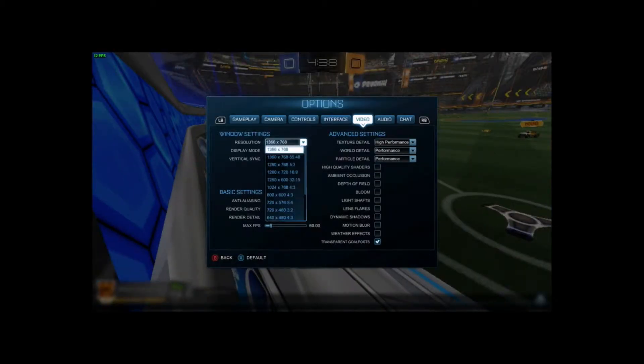Now it's a much bigger window; you guys should be able to see everything. But why is the texture detail on high performance? That I cannot understand. Okay, let's just turn it on high quality. Here comes the ping — high quality. Turning everything on. God, this isn't gonna end well.